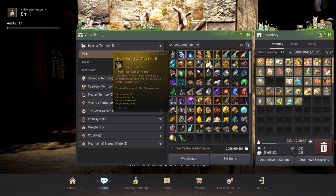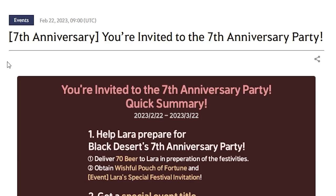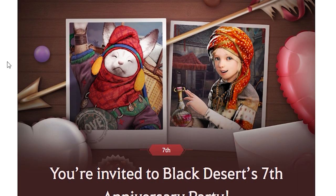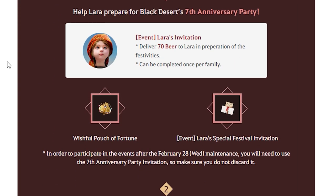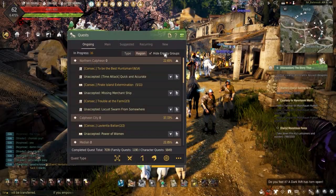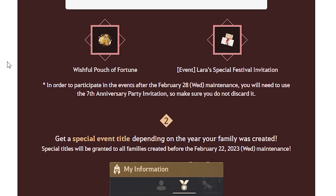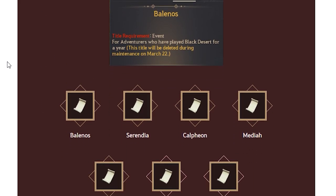The Herbalist, however, will stop spawning after the March 15th maintenance. Don't forget, the 7th Anniversary Party Event Quest is available, which can be completed once per family and can be found by opening the Quest tab and hitting the new tab. This quest requires you to bring 70 Beardalara for a Wishful Pouch of Fortune and an Invitation Item. Also, for those who created their account before February 22nd, will earn a special title.